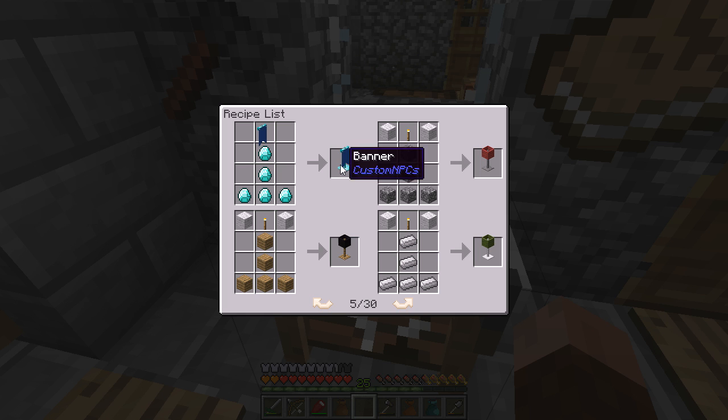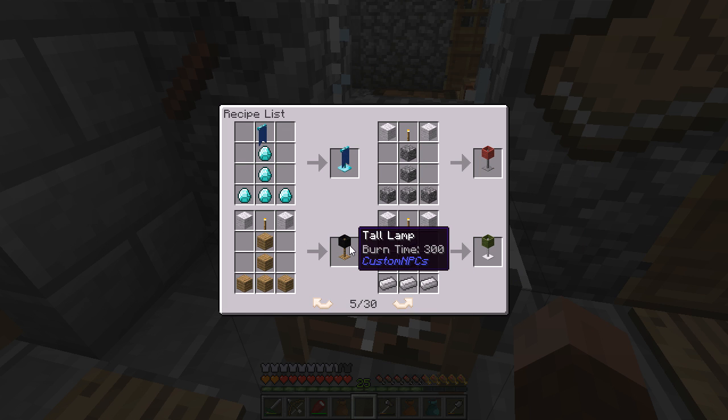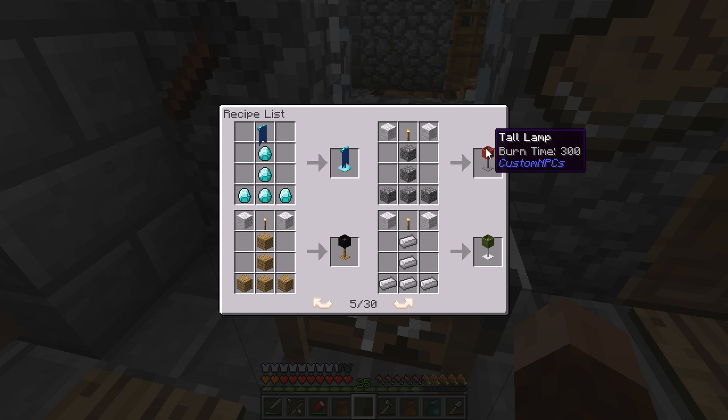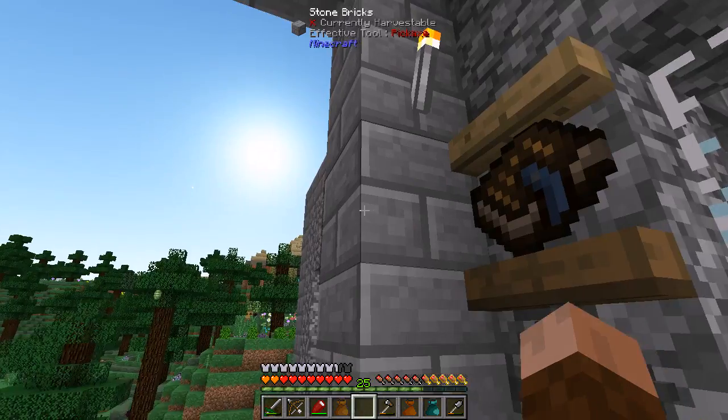It does have some of these lamps, which I think I might grab. Can I afford any? This black tall lamp and this red tall lamp — I just got this wood and cobble. Let's see if I can get those materials.